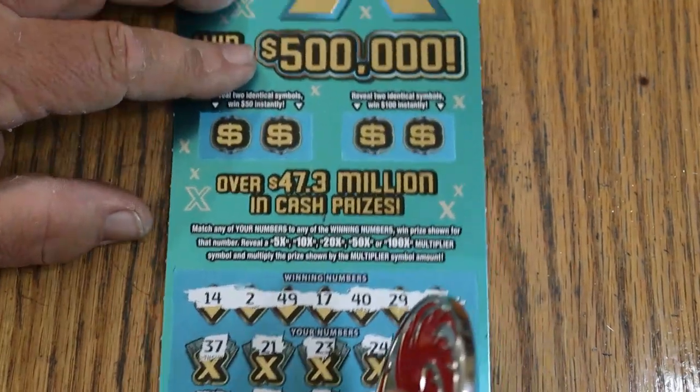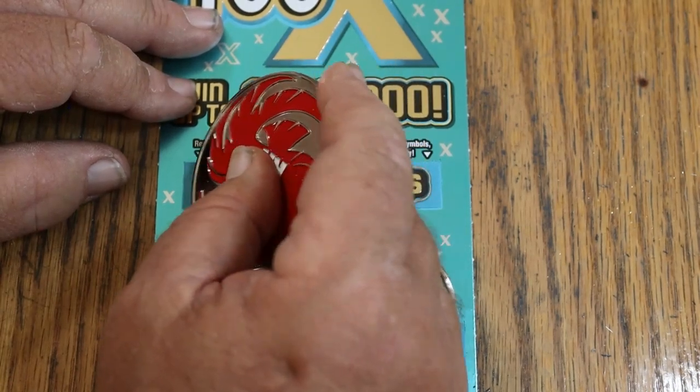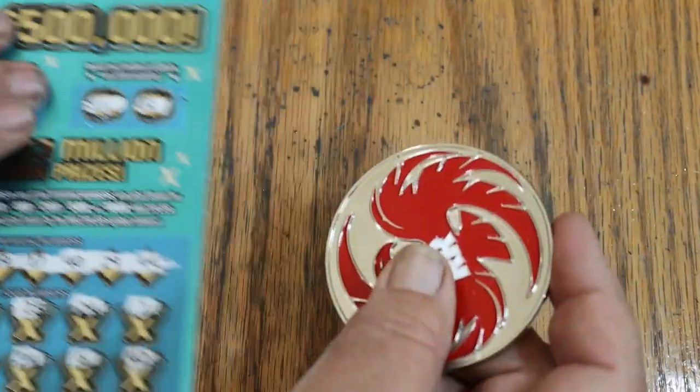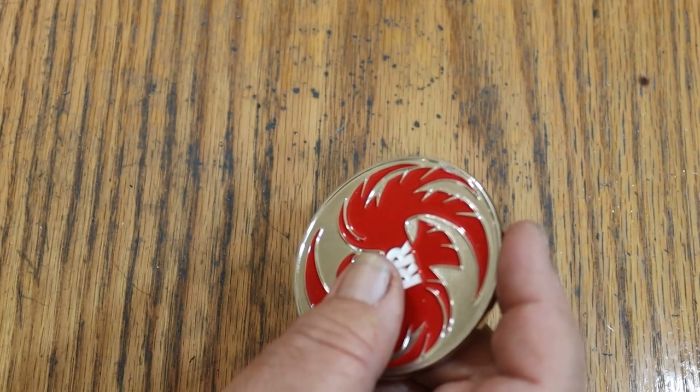Alright, let's try the bonuses — nothing on the bottom. For 50: a ring and a diamond. For 100: a gold nugget and a safe. Both of those are useful items, but not interchangeable in this case.